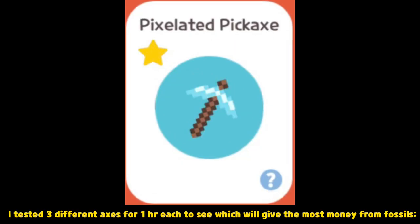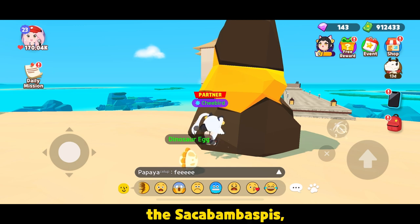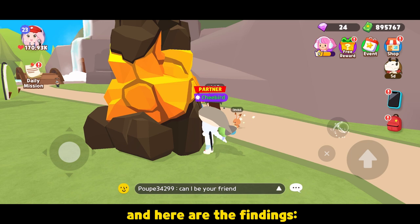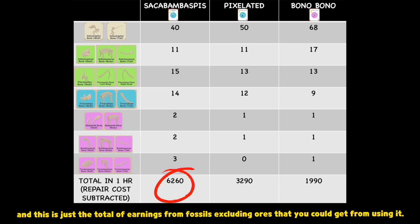I tested three different axes for one hour to see which will give the most money: the Sacabambaspis, the Pixelated, and the Bono Bono pickaxe. Here are the findings. The Sacabambaspis Axe can earn you up to almost 6,000 per hour if you continuously mine, and this is just the total earnings from fossils, excluding ores that you could also get from using it.